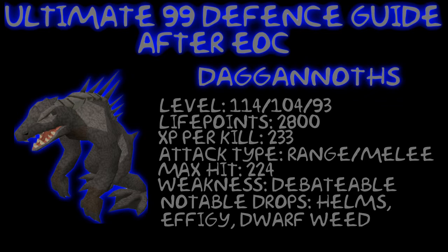Today we're going to be killing Dagannoth. They're level 114, 104, and 93 because there are different variations of them, but I'm just going to be talking about the level 112 versions we're going to be killing today. Their life points are around 2800, XP per kill is around 230. They attack with range slash melee, and their max hit is around 200.